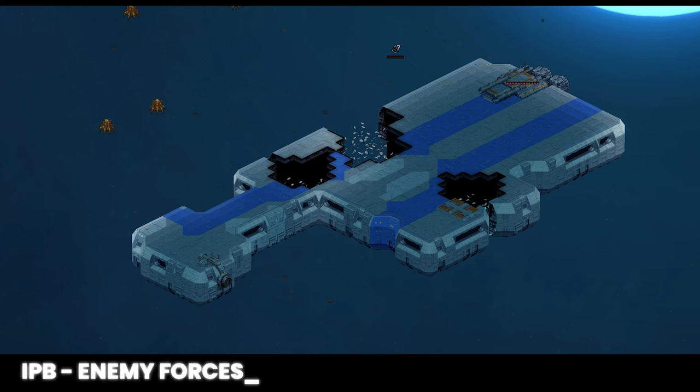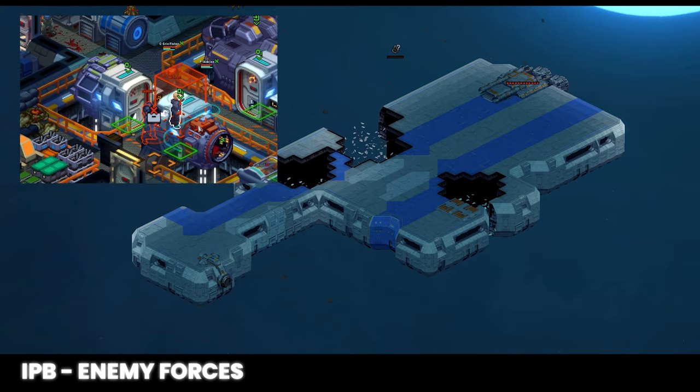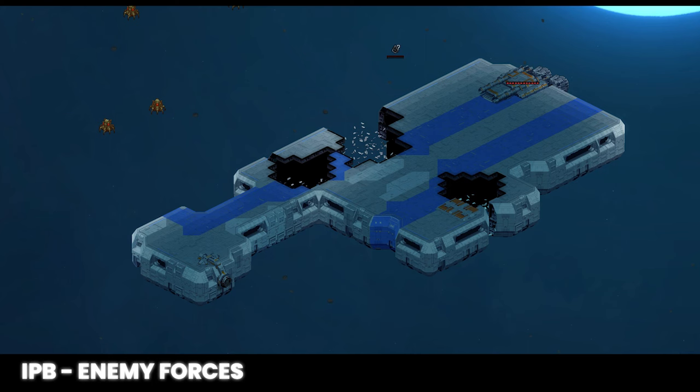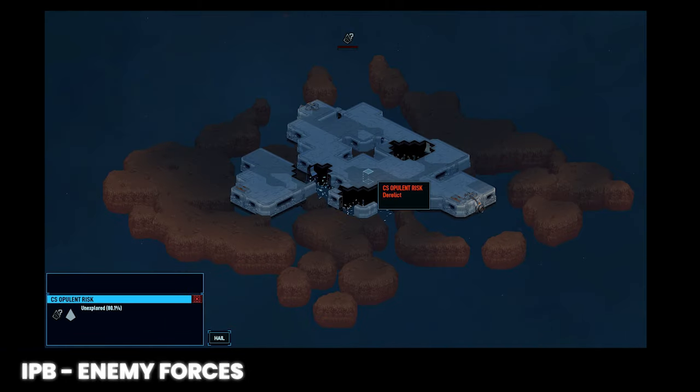Next, we need to identify enemy forces. Through visual inspection, we can generally determine what foes we may encounter without seeing into the vessel. You may encounter hostile former crew, aliens, or robots — but you may be lucky and have an empty derelict. Assume the worst. The first step is looking at the name of the ship and its prefix. If it's red, it was owned by a hostile faction, and any former crew plastered to the walls will be hostile, but those in hypersleep chambers will be friendly.